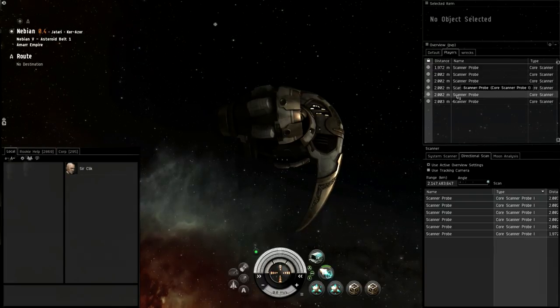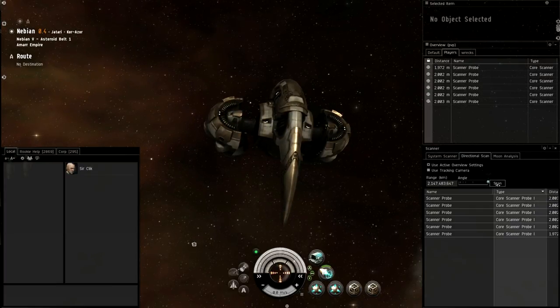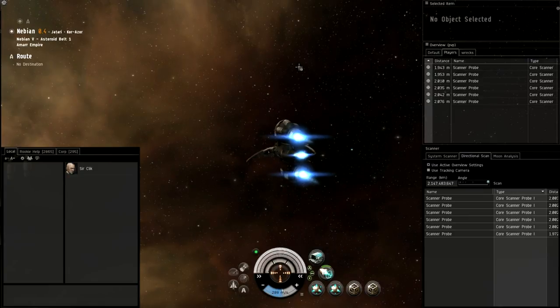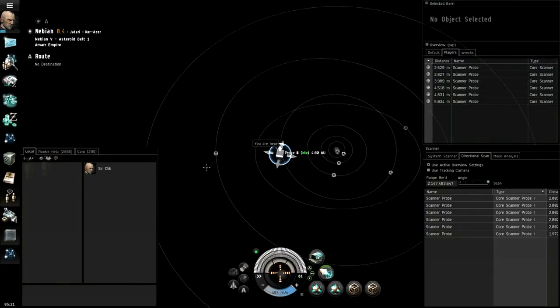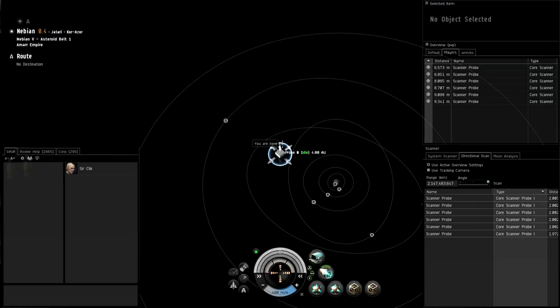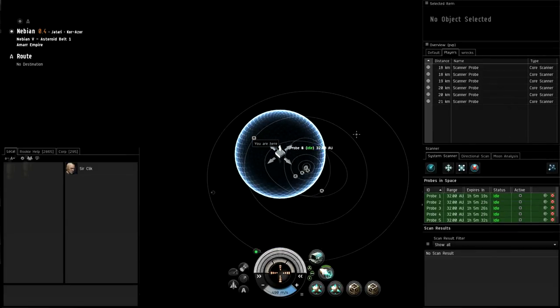Core scan probes are used to find treasure or hidden sites in space. Combat scanner probes are used to find ships - so you get worried when you see combat scanner probes. When I hit Scan I can actually see the probes on my scanner as well. I usually go in a random direction and start moving while scanning, just not to stay in one place. Open the map and you can see your scanner probes - the little sphere is the distance to which you're scanning, up to a maximum of 32 AU. The scanning interface is right next to your directional scan tab.